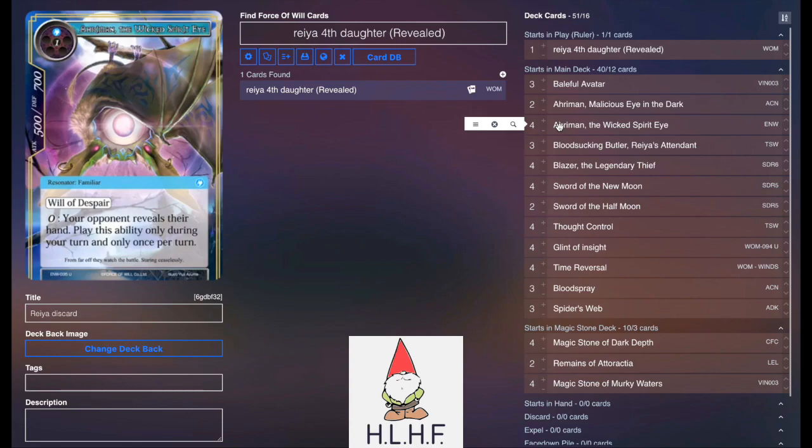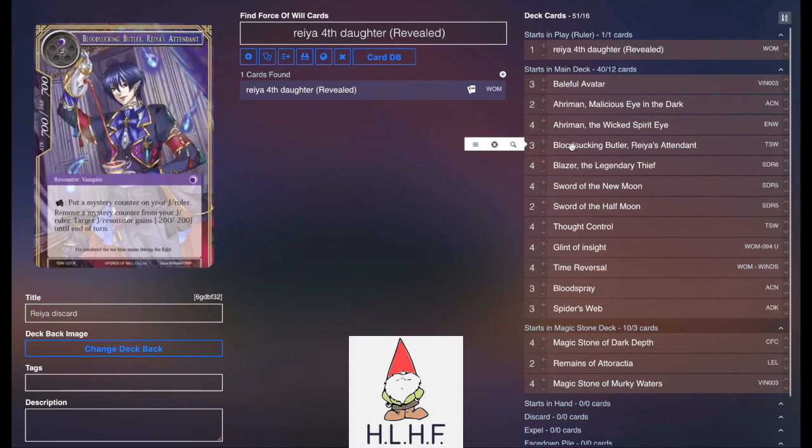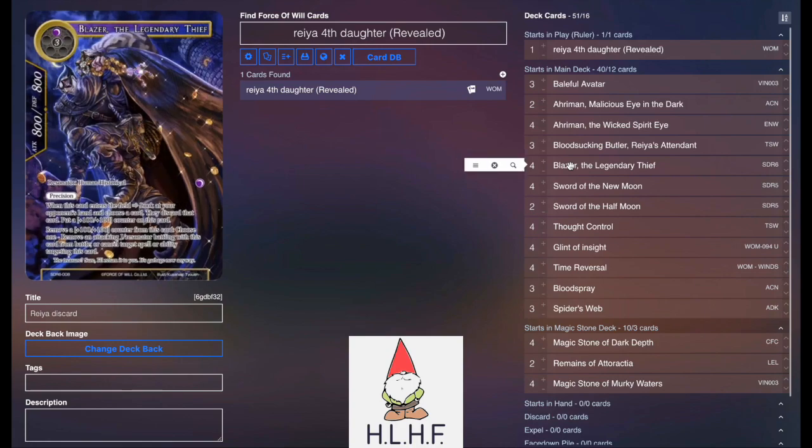Aramon the Wicked Spirit Eye — unfortunately he rotates — but this was designed to peek at our opponent's hand to make things like Glint of Insight work every single time. Bloodsucking Butler for additional mystery counters as well as being able to generate more and use them to ping off creatures that might be getting in the way. Three Blazer as a heavy hitter body that also lets us discard cards.